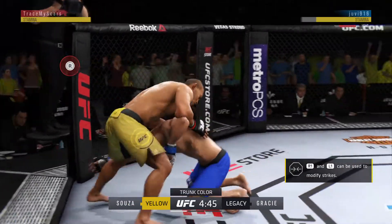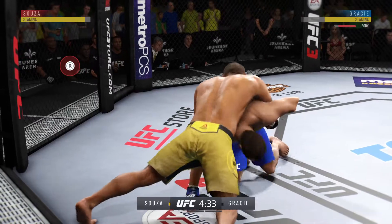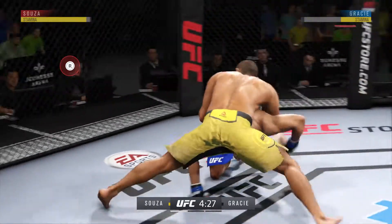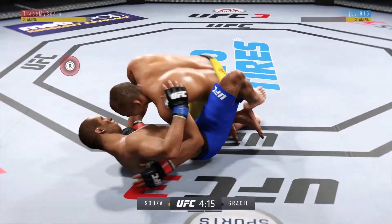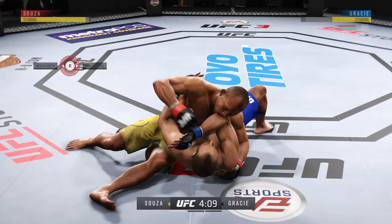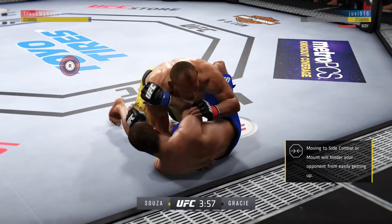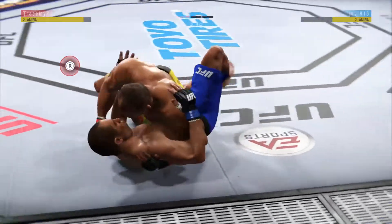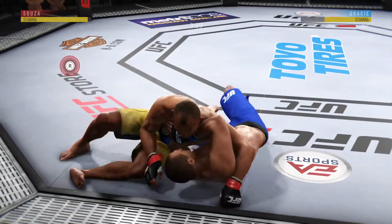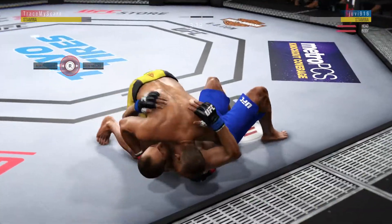Great takedown defense right there, very nicely done. Getting the ground and pound going pretty good here — good, solid strike on the ground. Excellent movement here on the ground. He lands a huge elbow to the head. They're in inside control, moves to half guard. Beautiful body shot there too. He's doing a great job of moving and transitioning here on the ground.